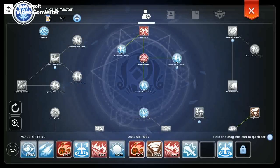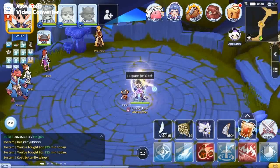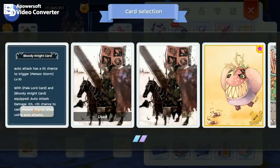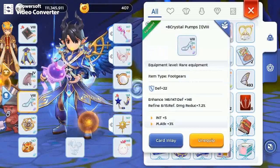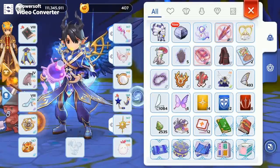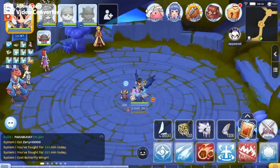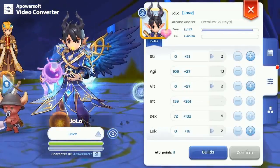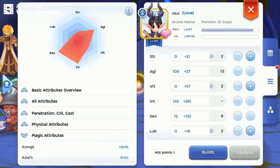This is roughly a 30k Hourglass build. For the items, Bloody Knight and Dark Lord Guard for Auto MS. Max Int, enough Dex to no-cast MS, and the rest Agi.